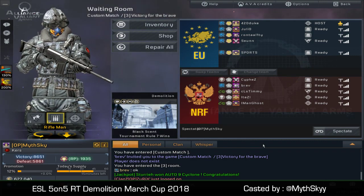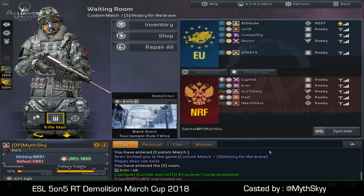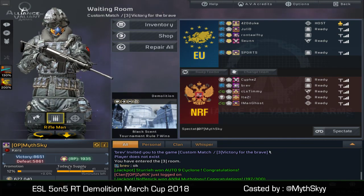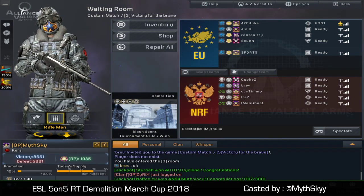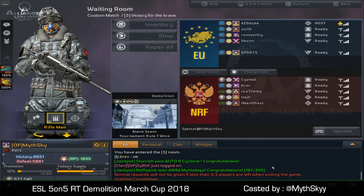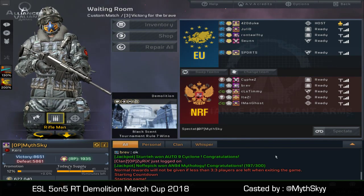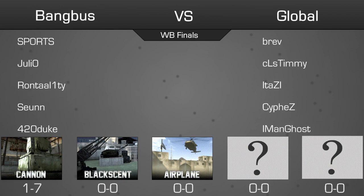Let's see if we have any updates from the lower bracket semi-finals. It looks like Core 7 and Nerd Migos are still playing — they don't have scores submitted yet. They are playing on Cannon and Hammer Glow. Given they started about an hour ago, they should be in their second or third map. They'll likely be done around the time the winner bracket finals are completed. Now moving in — let's see if BangBus can come back or if Global is going to secure it in two. BangBus here on the EU side with Duke, Julio, Rontali, Sean, and Sporch. Global with Brav, Timmy, Taz, Syphus, and Mangos.